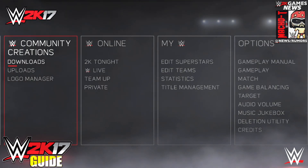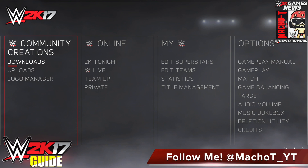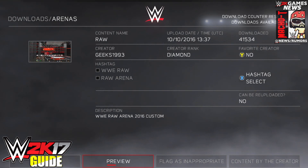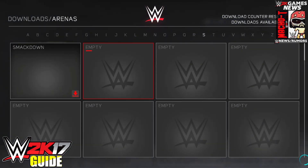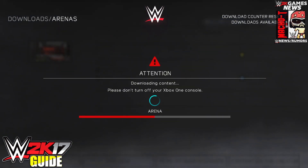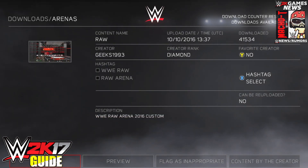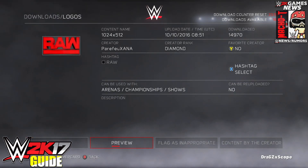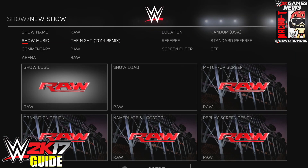For this achievement you're going to create a show that uses a custom arena and an imported logo for its show logo. To make your life easy, instead of creating an arena or logo yourself, you don't necessarily have to. Just go to community creations and download any arena you want, then stay in community creations and also download a logo — it doesn't necessarily have to be related to the arena you downloaded.